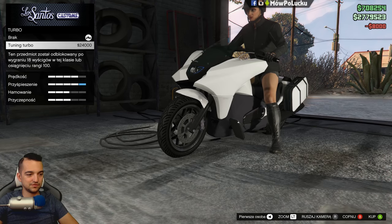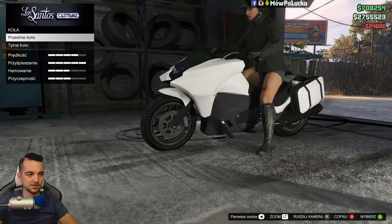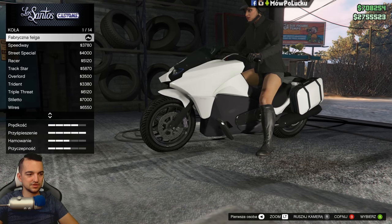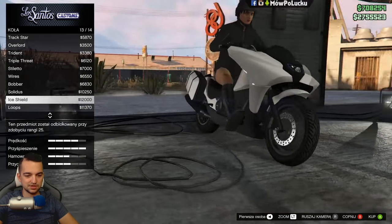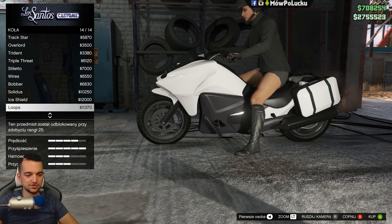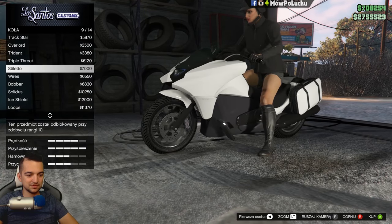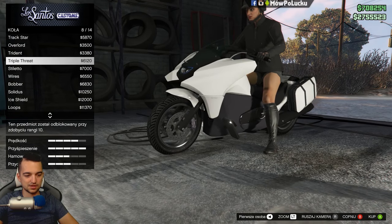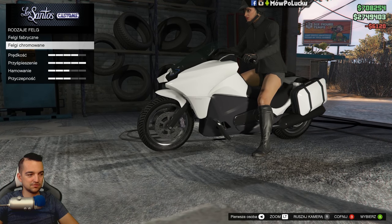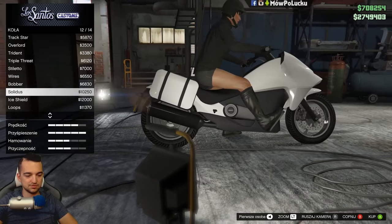Skrzynia biegów i turbo. Koła można zmienić, jak prawie w każdym motocyklu. Przednie koło — chromowane możemy wybrać, ale chromowanych darmowych jeszcze sobie nie odblokowałem. Patrzę, które by tu wybrać — czy takie pełne, czy jakieś szprychowe. To jest taki statek kosmiczny. Pełne by pasowały. A z tyłu możemy oddzielnie oczywiście felgi dobierać — może dajmy pełne.